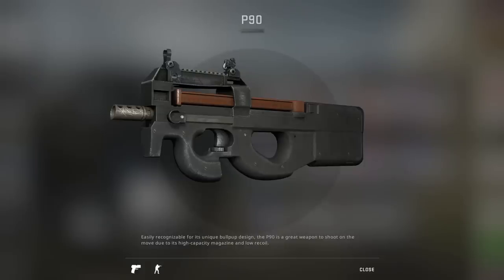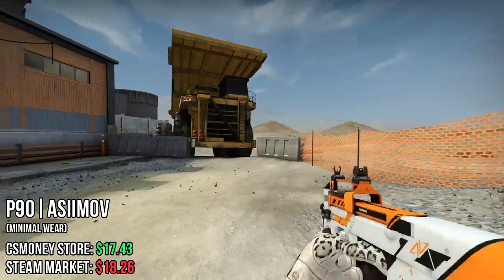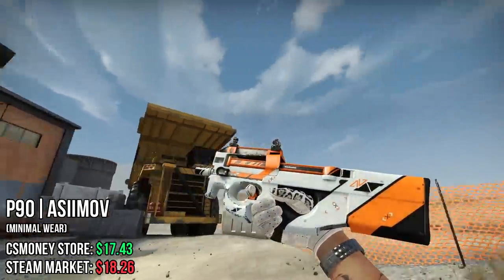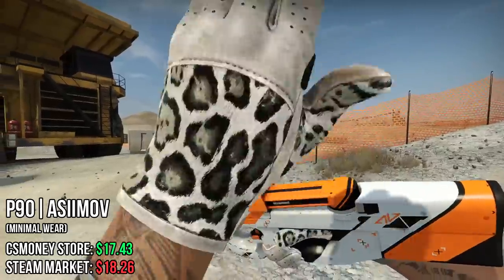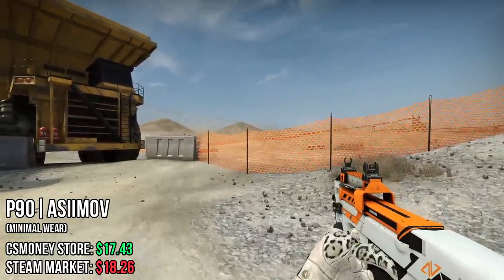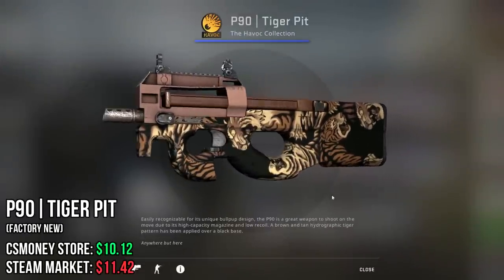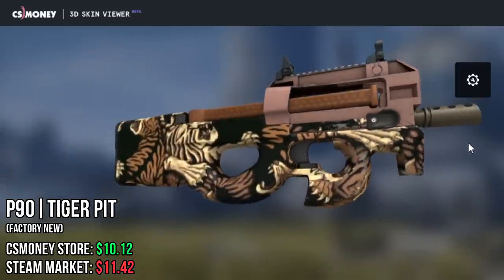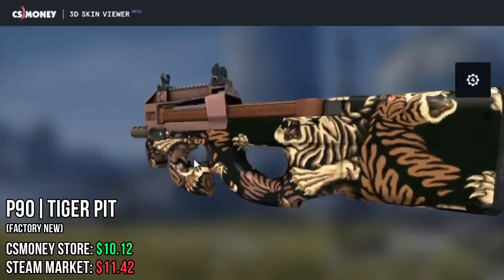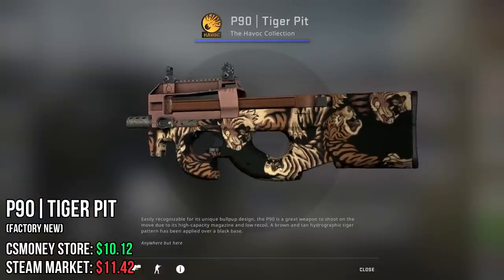Now for the last SMG, we have the P90. First choice, of course, is the Asimov. There's not a lot of Asimovs you can get within a 15 euro budget, and since the Asimov is literally one of the most recognizable skins in CS and it's a red quality, I think this one is an obvious choice. The last one is kind of stupid — it's the Tiger Pit. I don't really like this one, it looks like a carpet, but I think this one might be a decent investment opportunity if you want to buy a skin, use it, and hopefully sell it for more than you bought it for.